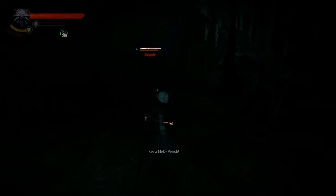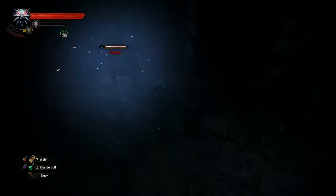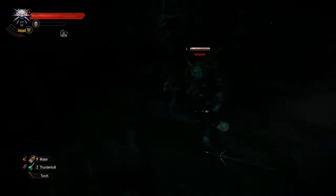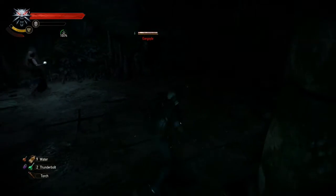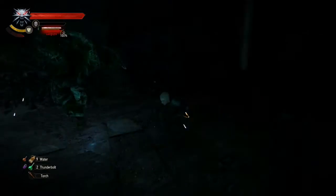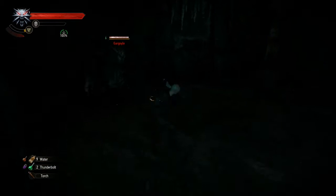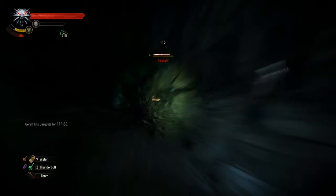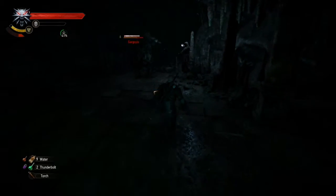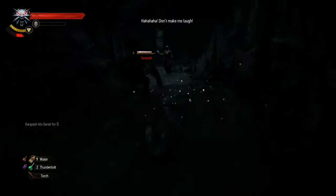Gargoyles are kind of like golems — big and heavy and slow. They do throw rocks at you when you stand too far away. I try to attack them from behind and do the strong attack. They also have this weird attack where they spit in your face — it's supposed to be poison, but for some reason it doesn't actually poison me. I'm going to cut ahead to where I finally defeat this thing.